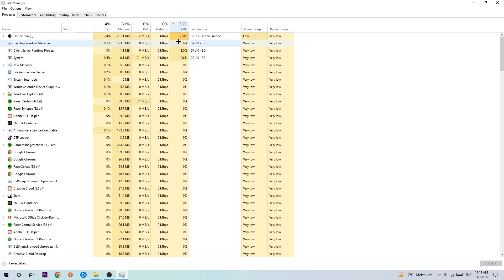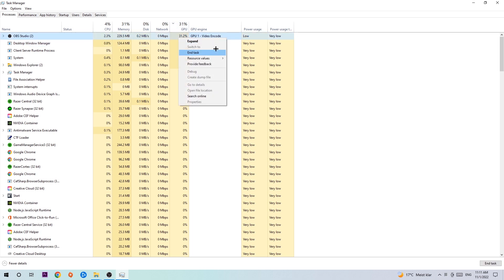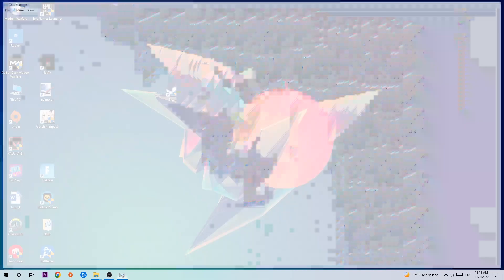What you want to do is end every single task that is currently having too much CPU or GPU usage. Too many applications, programs, or games running at the same time on a low-end or bad PC will cause crashing, lagging, freezing, FPS drops, and stuttering — it will just destroy your performance. So simply end those tasks.